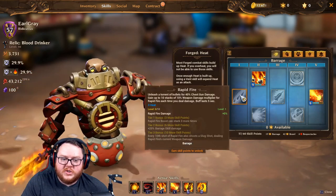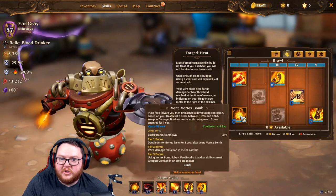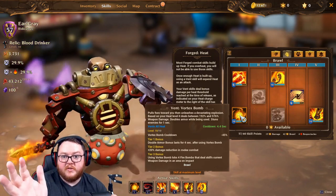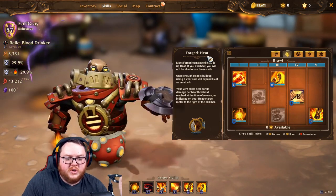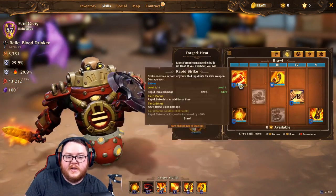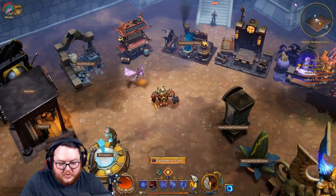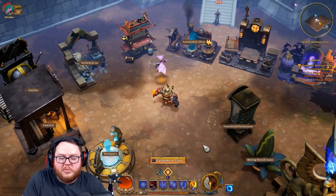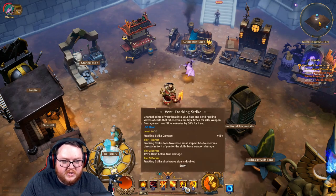At this point in your leveling you're going to have a point in Rapid Fire, a point in Rapid Strike, and a point in Vortex Bomb. This is how the Forged works: it uses a resource called heat. Skills that don't say 'vent' build up heat, shown in your resource bar. For example, Uppercut generates more heat. You build up heat, then use any vent skills to spend it.